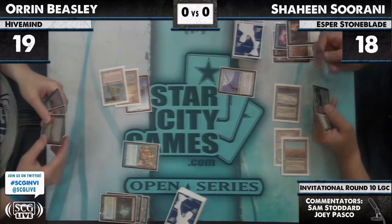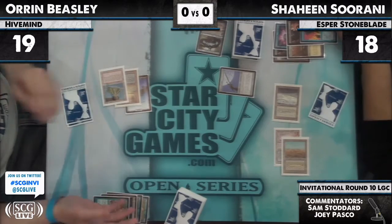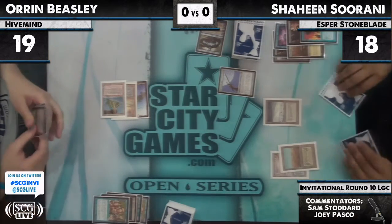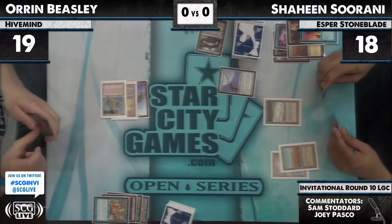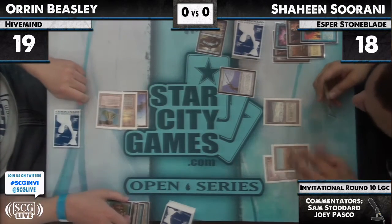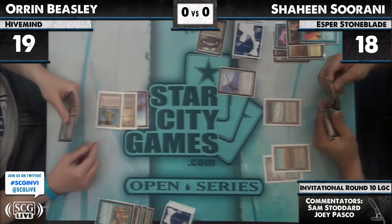But he does not draw a blue card, so he's just gonna sit on Show and Tell. Jace — Force pitching a Jace. So now Oren is left with just a Progenitus and a Misdirection. Which — Progenitus is a blue card. So he can still misdirect something. Vindicate on Shaheen's side.